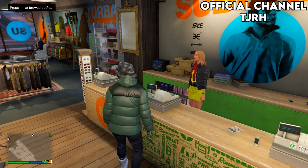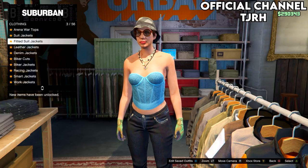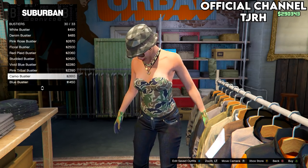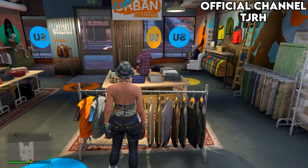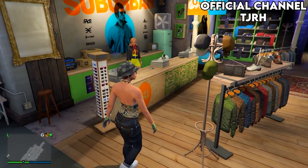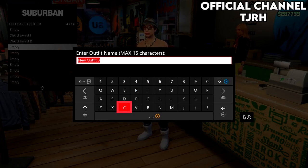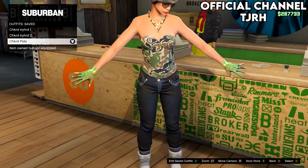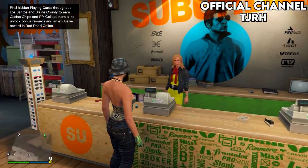Moving on to the next checkerboard outfit — this one only consists of one outfit. Go onto the top section, take off your jacket, then go to bustiers and equip the camo bustier, which should be number 30. Everything else on the outfit stays the same, so go to the front desk and save the outfit to slot 4. Make sure you're saving all these outfits in order or it will confuse you in the glitch later.